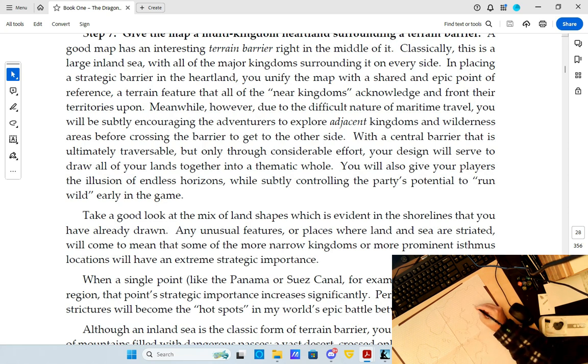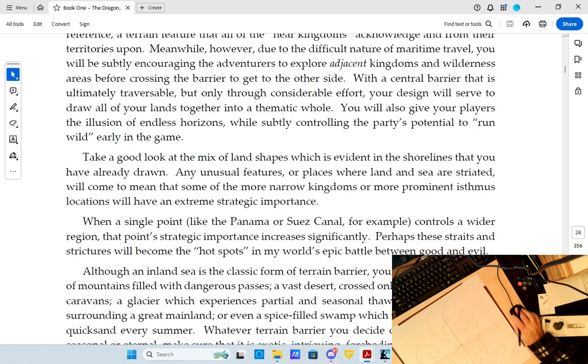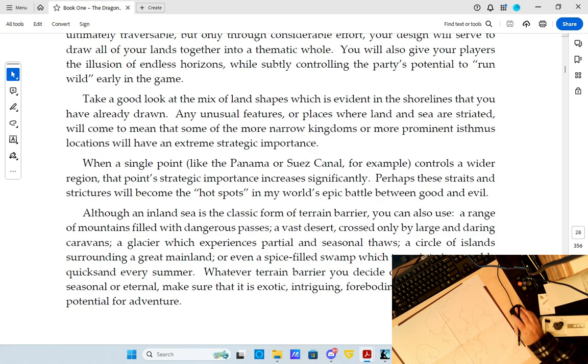We're going to leave the Inland Sea as it is. He's also asking about a place like the Panama Canal or the Suez Canal — that might be a good strategic point right here. He also mentions you can use a range of mountains with dangerous passes, a vast desert, a glacier, a circle of islands surrounding a great mainland, or even a spice-filled swamp that turns into impassable quicksand every summer.